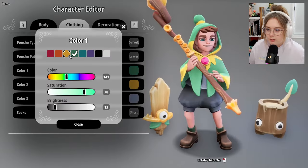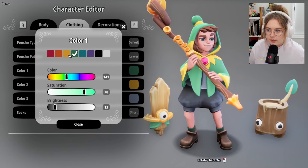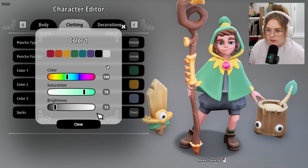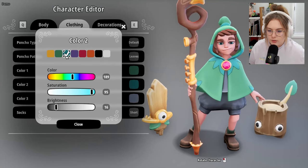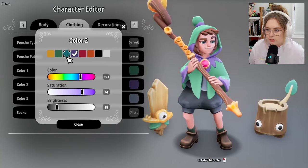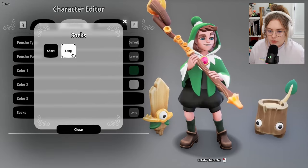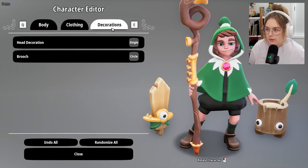Oh, we change the colors of the little guys when we do this. I do like the green but maybe something like this. Color two doesn't seem to change anything on the little guys — the second color is just for my cloak. And this is my shirt color. Socks — short or long socks? Let's go long socks. Decorations.